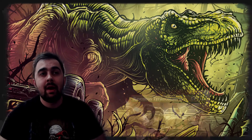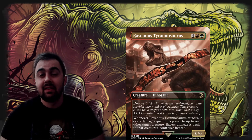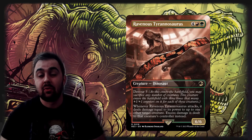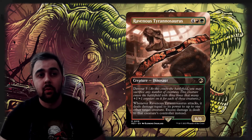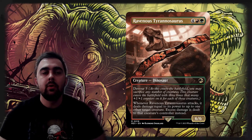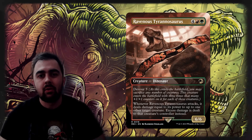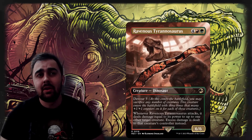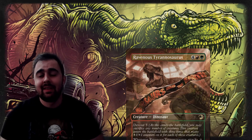Ravenous Tyrannosaurus is probably one of the best cards you can play in this deck. It has an insane Devour 3 ability — entering as a massive creature — and whenever it attacks it deals damage equal to its power to another target creature, with excess damage going to that creature's controller. If you have lots of tokens or small creatures lying around, you can sacrifice them to Ravenous Tyrannosaurus to make it even bigger and deal massive damage. One of my favorite Universe Beyond cards overall.